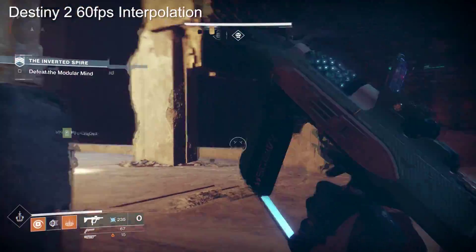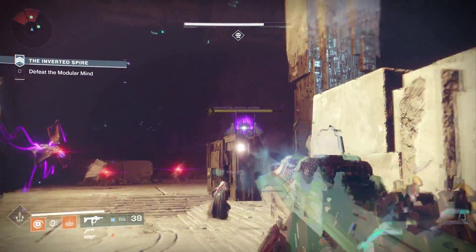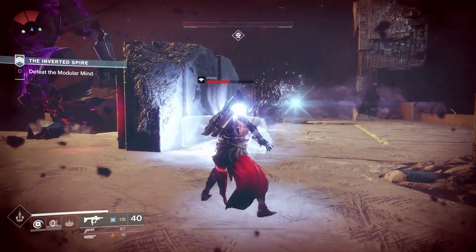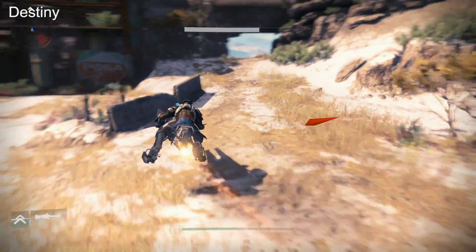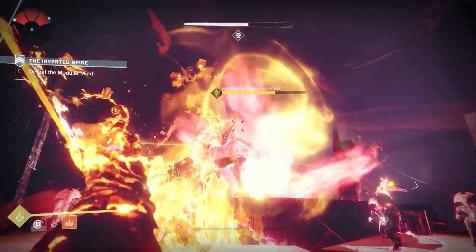Bungie is promising 4K for the Pro, but I'm interested to see what flavor of ultra HD output we get. Native 4K rendering is a possibility, but checkerboarding or upscaling from something like 1800p is probably more likely - though it will still represent a clear upgrade over the base PS4 experience. For Project Scorpio, the entire hardware design is founded on achieving a native 4K look from titles running at 900p or 1080p on base Xbox One. The original Destiny hit full HD on Microsoft's console, so bearing in mind the hardware claims, I really want to see the Scorpio version fully deliver. But for the full 60fps experience, it's all about the PC version.